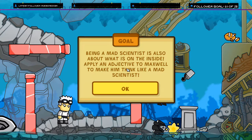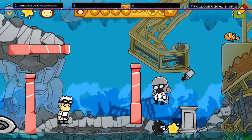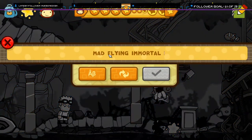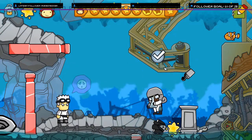Being a mad scientist is also about what is on the inside. Apply an attitude to Maxwell and make him think like a mad scientist. I've already made him mad. Insane. Haha.